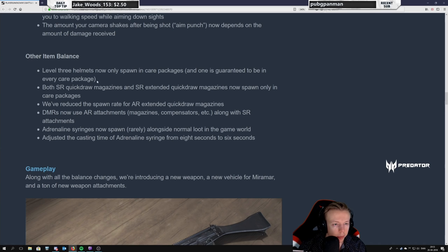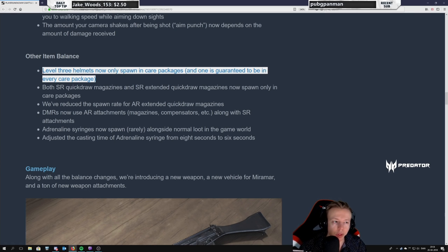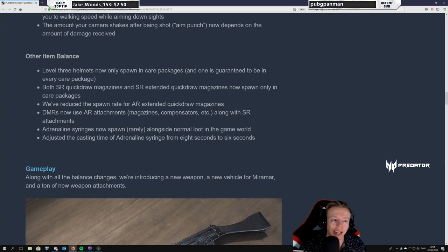Other item balance: Level 3 helmets now only spawn in care packages, and one is guaranteed to be in every care package. That's good — this is what I also talked about on stream. Hopefully it would be guaranteed and now it is. So all care packages will have a level 3 helmet. You know for sure if you go for one you will get a helmet. Good incentive to go for it.